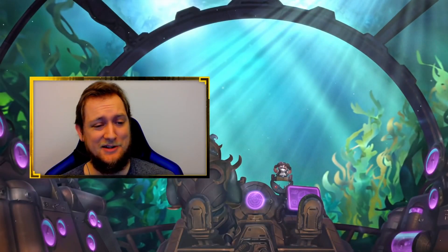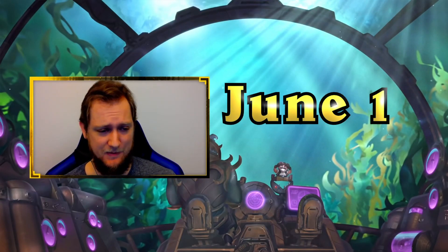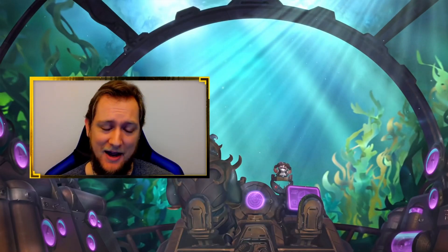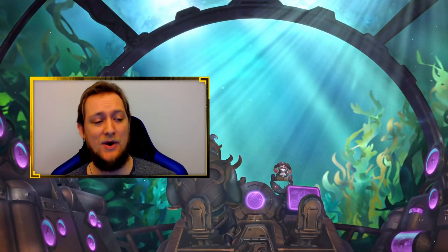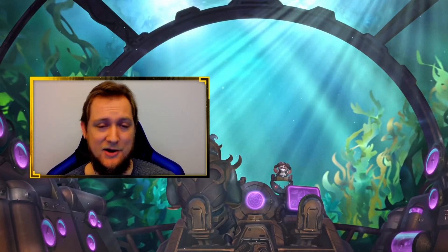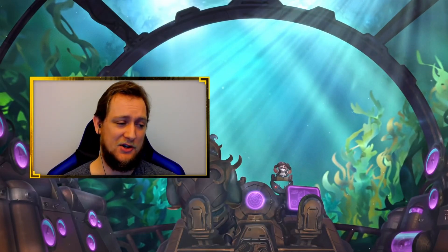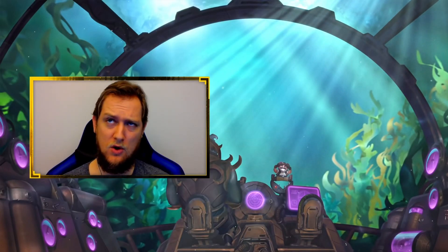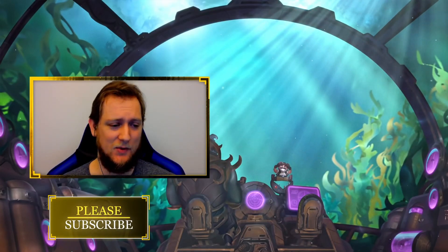Hey everyone, my name is Judge. Tomorrow we have the Sunken City mini set being released, which means 35 new cards and also a brand new arena meta with different sets rotating in. Gonna be a lot of fun, looking forward to it. In this video we're gonna be taking a look at 12 brand new cards, how good they are, what they're gonna mean for arena, and those 12 cards are gonna be from the classes of Shaman, Druid, Rogue, and Paladin. So let's dive into it starting with Shaman.